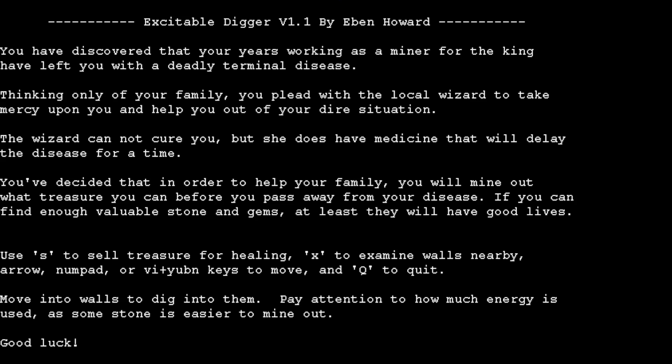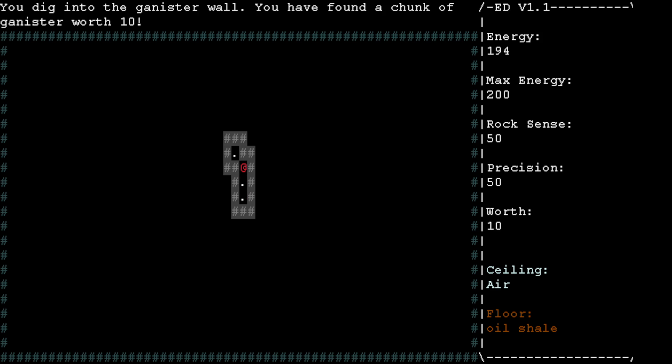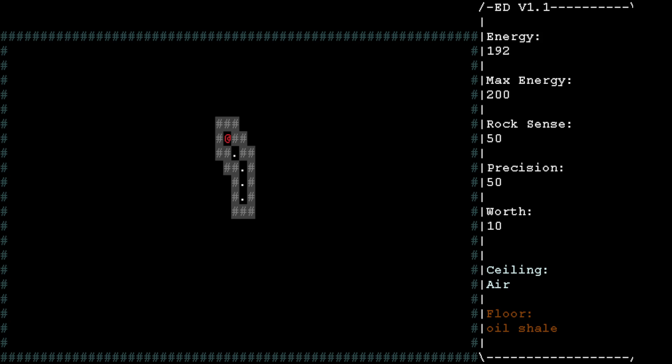Alright, so basically the idea of this game is you're a miner and you have to mine these walls in order to get chunks of stuff to sell. Right there you can basically see our energy, my max energy, rock sense, precision, and worth.